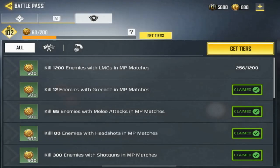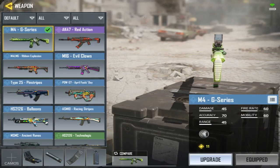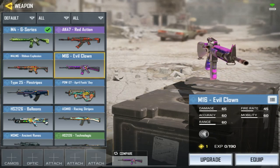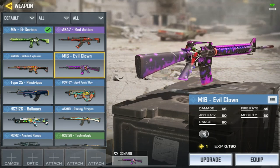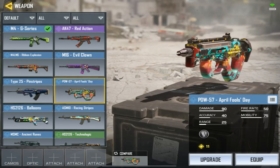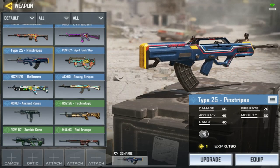We'll put them side by side and compare the stats. I also got some credits. I got one more challenge to do and it's LMG kills. Now that's it — all the rewards from pre-season 1. Got the M4, the AK, which is pretty cool. The M16 is not a reward, it's just for leveling up. M16 Evil Crown, also pretty popular — I see it a lot. The Ribbon Explosion was on the free-to-play pass, and the April's Fool PDW is a pretty cool skin too, and there's the Pinstripe.